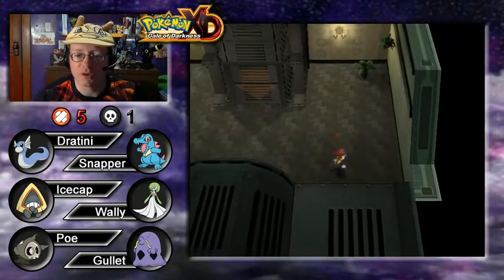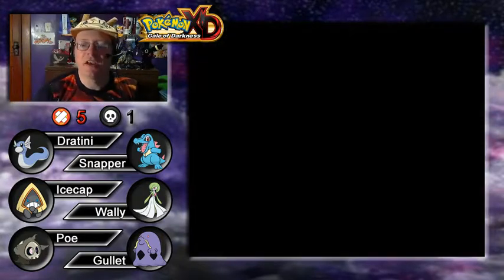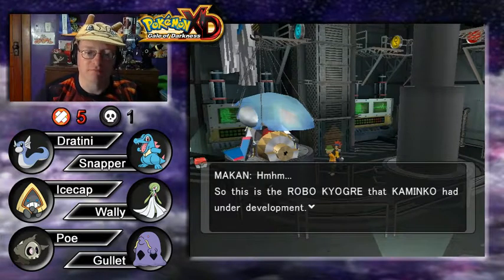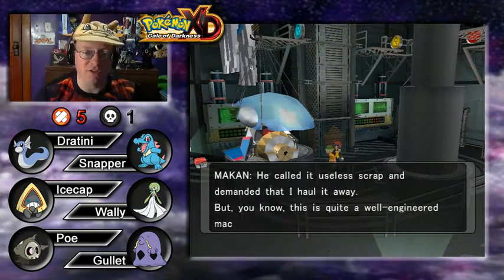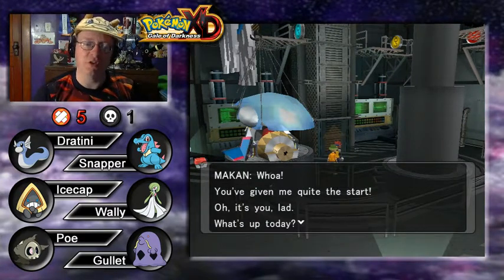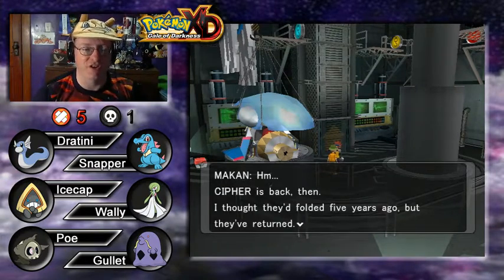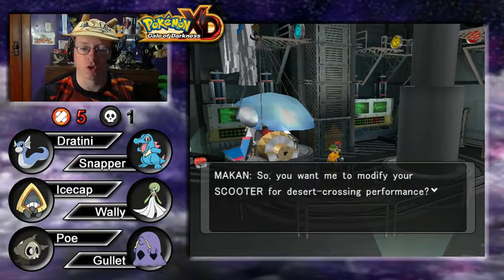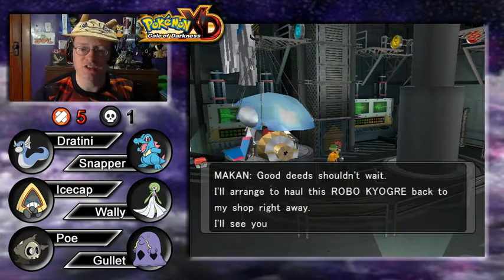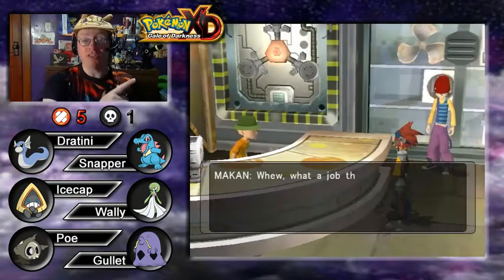We talk to Makan, who is examining the robo-Kyogre that Kaminko called useless scrap. He's quite impressed by it. After explaining the Cipher situation, Makan confirms Cipher is back — he thought they'd folded five years ago. He agrees to modify our scooter for desert-crossing performance. Good deed shouldn't wait — he'll haul the robo-Kyogre back to his shop right away. Sweet! Nice transition — and we go with him.